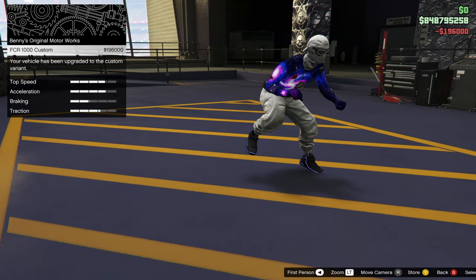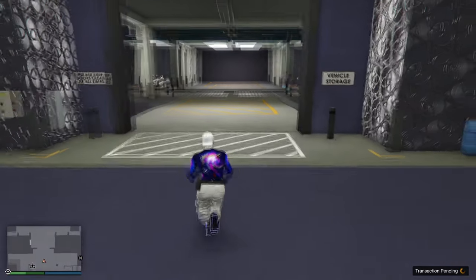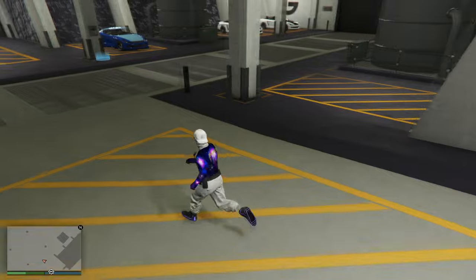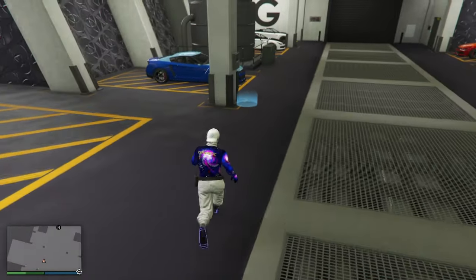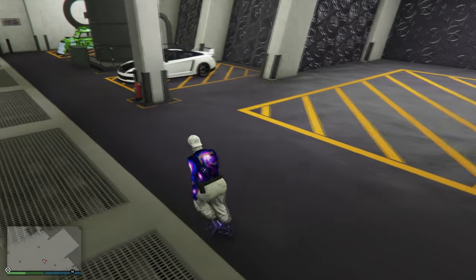Hopefully that makes sense — if you have any questions ask in the comment section, it can get a bit confusing. However, if it looks exactly like my screen with the bike upgraded and the upgrade option still on the left, you want to spam X (or A on Xbox) to upgrade the bike.